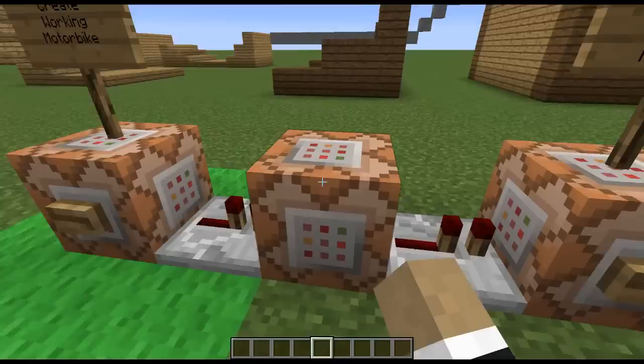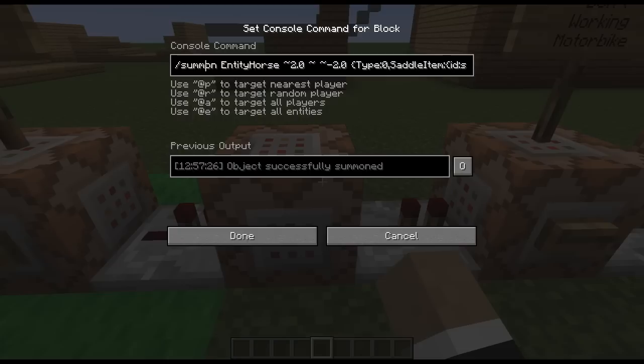The base command - if we scroll all the way back through it, you can see just how long one of the command blocks is. It summons a horse, and then we can go all the way over... it has a saddle on it, it has a lot of health.